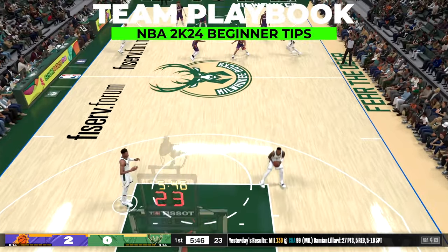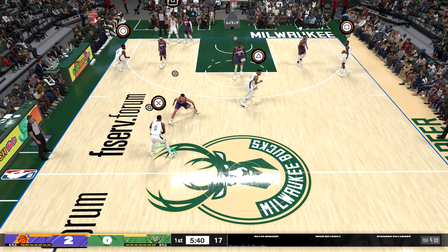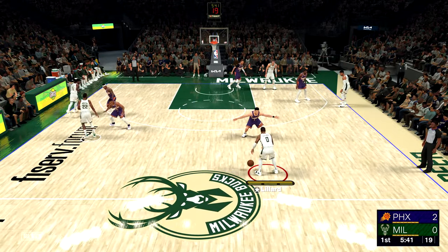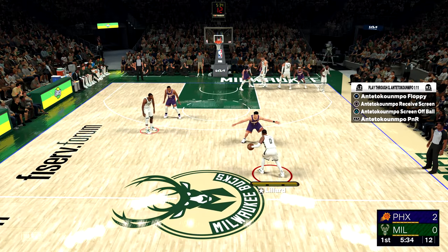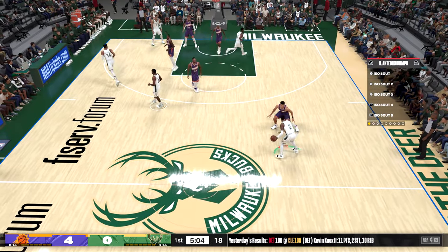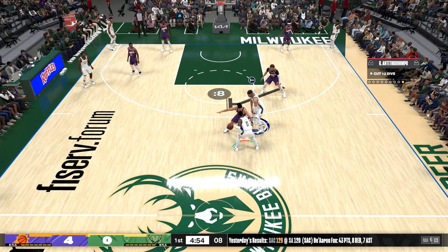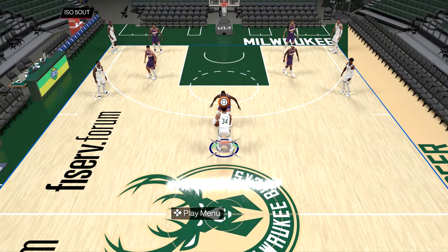If you want to start running plays for your players, on current gen you can access it by hitting LB or L1 to bring up player icons and then clicking the icon of the player you want to run a play for. On last gen consoles hit LB or L1 and then R1 or RB for positional play calling, then hit the player's icon you want to call a play for. On both consoles the first page shows basic actions, and hitting the right trigger accesses the plays for that player in their playbook — the better the player, the more pages you'll have. There's also a dedicated mode in 2KU with no stakes to practice each team's plays and see which ones you like.